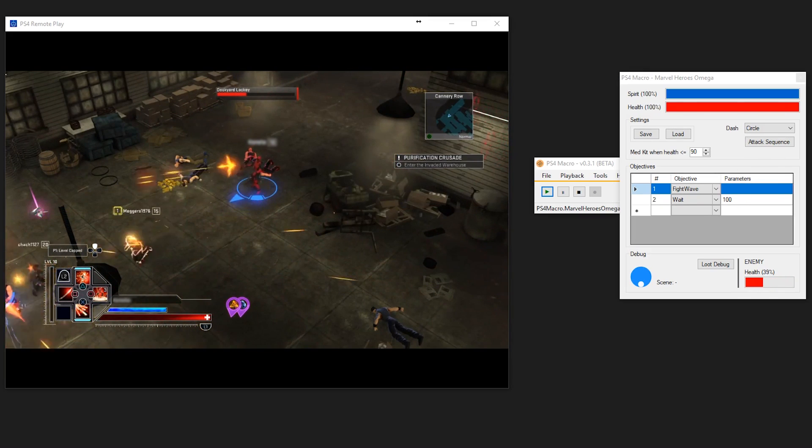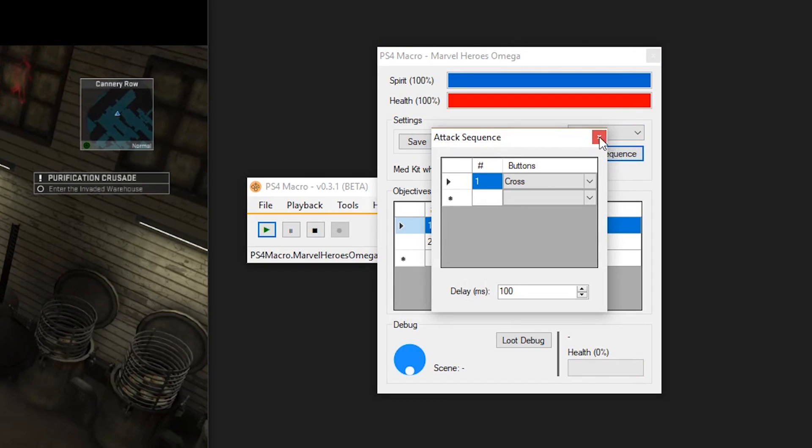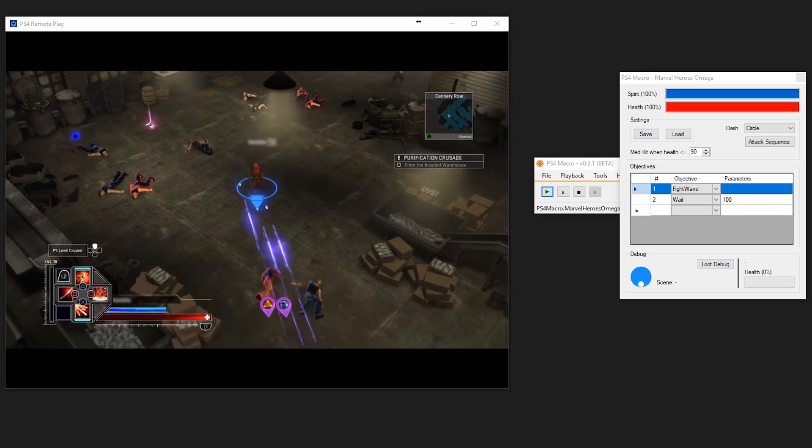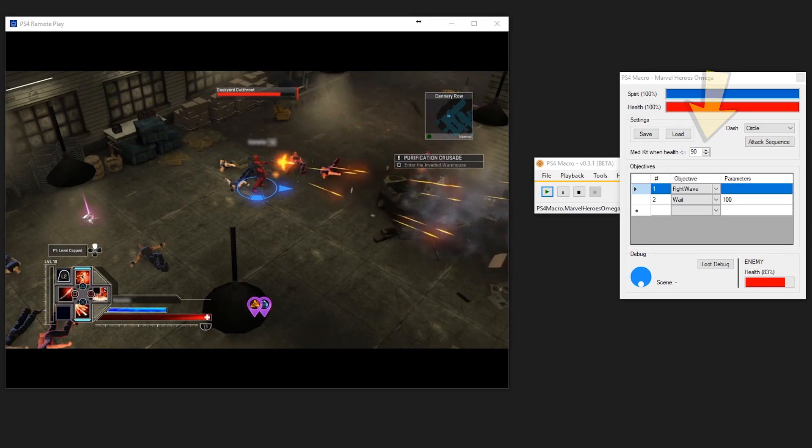After the dash, it will start attacking from the attack sequence, which can be set in this window. The bot will also automatically heal itself when the health percentage drops below a set value.